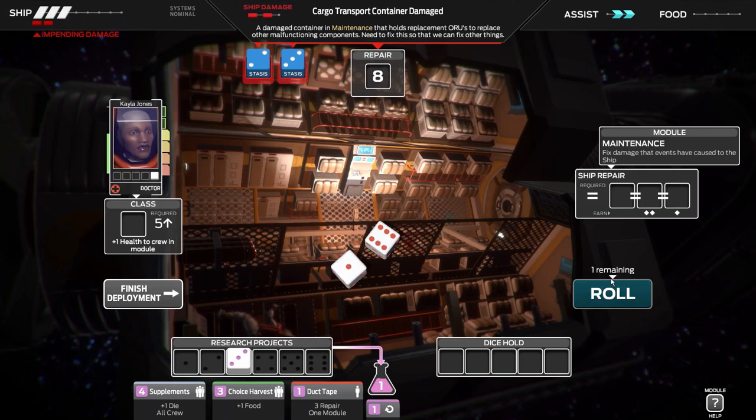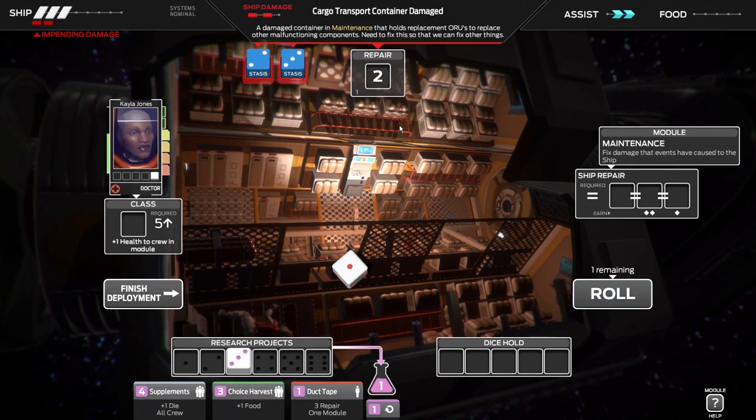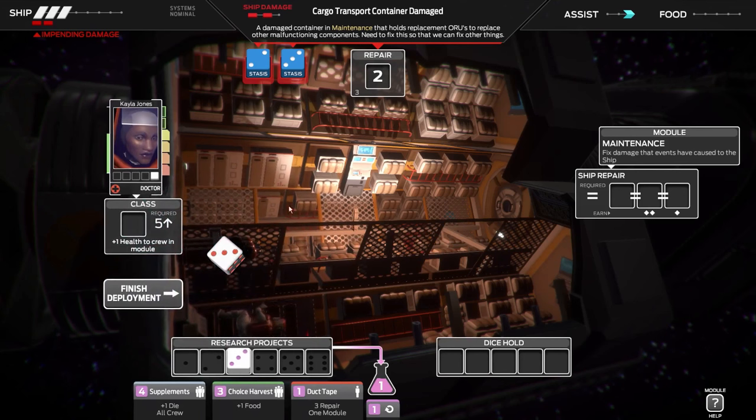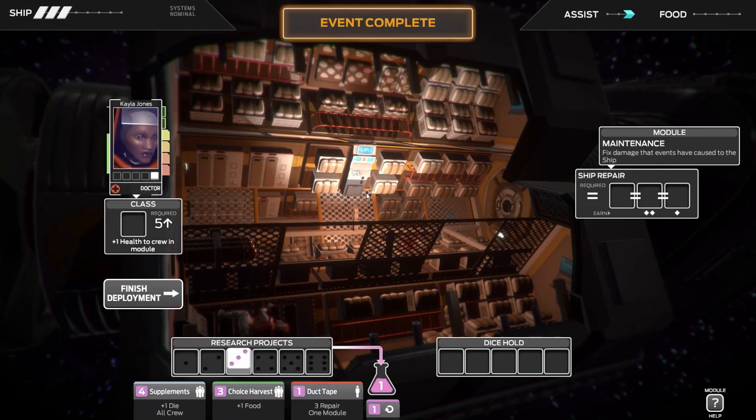I saw a six momentarily - so close. I'll use the six to help repair this and we have the option to roll again. I wish the assist could give you the choice of whether to activate or not, because right now if we roll a two we would activate the assist but a two would also clear up this event completely. Apparently it's going to do it automatically. We rolled a three - that's going to trigger the stasis and we used up an assist unfortunately. So we'll go ahead and clear this up completely and we don't have to worry about any ship damage this turn.